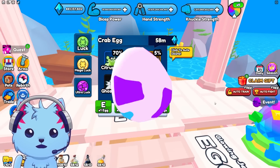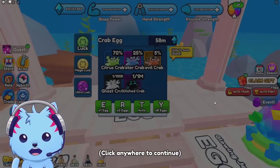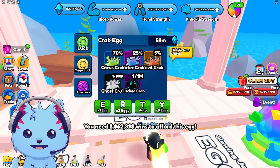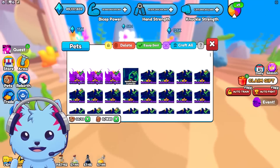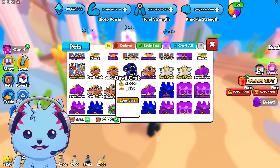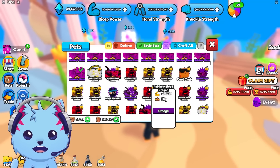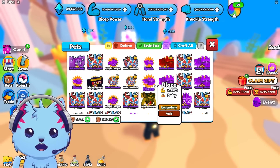Using auto-open — it opens one egg at a time and sometimes glitches, but hopefully it's opening eight at once. My money is disappearing so fast — it literally just vanished. I got a legendary! Crafting all the pets: 15k, 100k, 22k strength. Can they go into my party? They're not strong enough yet, but if I make them gold and dark matter they would be — these new pets are definitely OP.